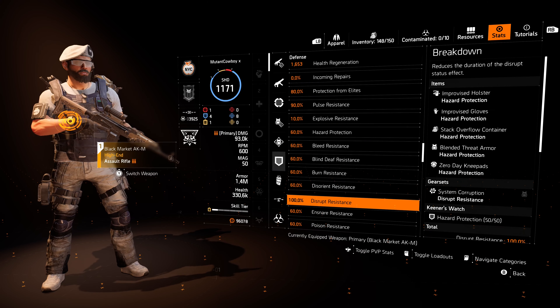To my knowledge there are only two builds that can reach the protection from elites cap and the disruption resistance cap. I'll be showing you both of these, and then a third one that's probably just a better all-around build even if it doesn't quite reach one of the caps.